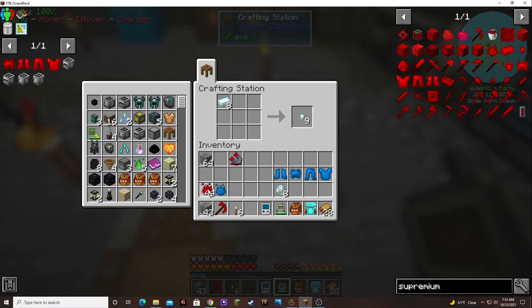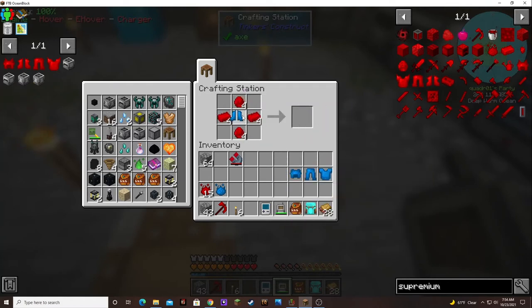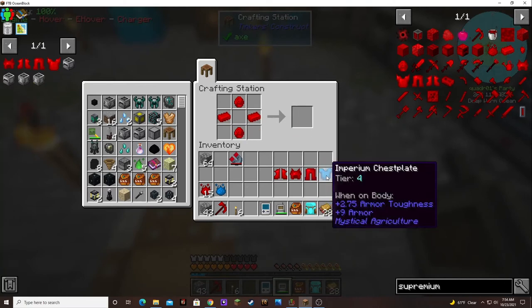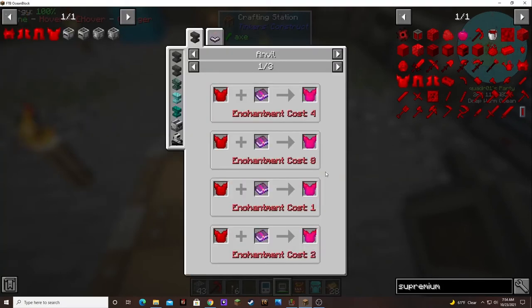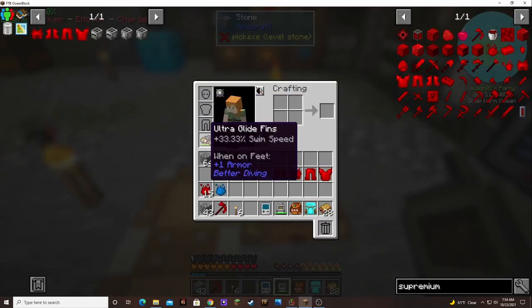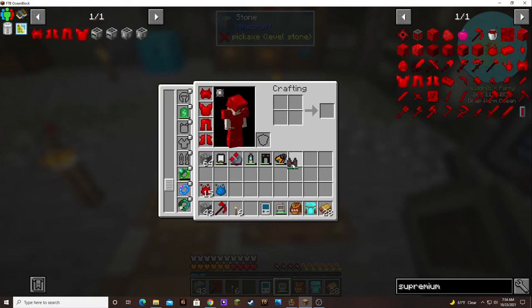This is gonna almost completely wipe us out of some supremium, but if it gets us around better I think it's worth it. The moment of truth! Is there an upgrade to this? I don't think there is. Let's try it out — take off the jetpack.